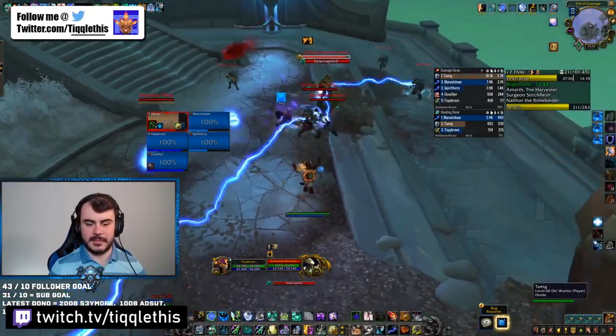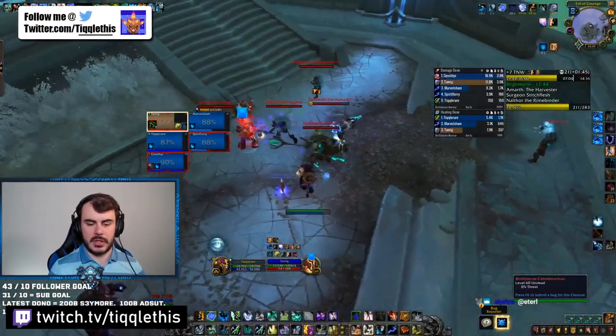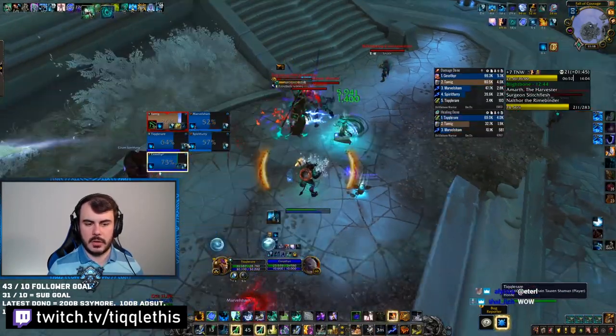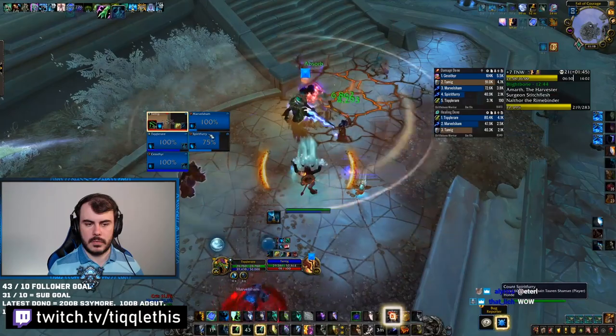And then the last group of adds we need to talk about: number one, you need to target down the Necromancers. Interrupt the Frost volleys going out from the adds around them, and just kill the Necromancer. Once he dies, everybody else dies. Mazel tov.